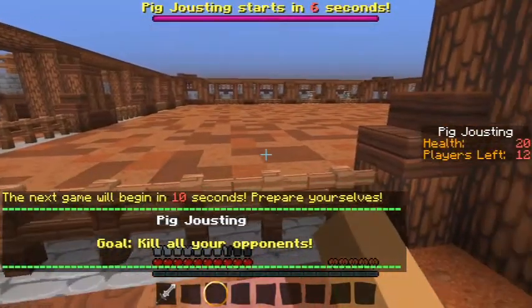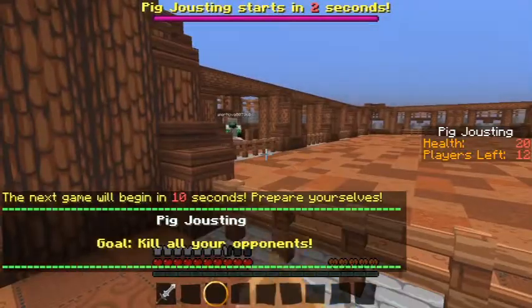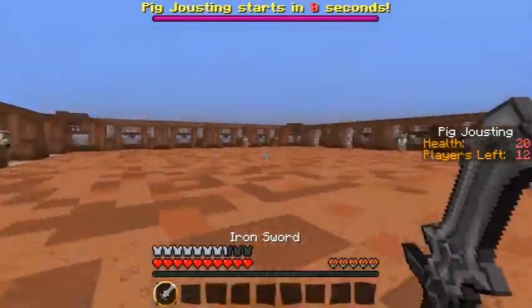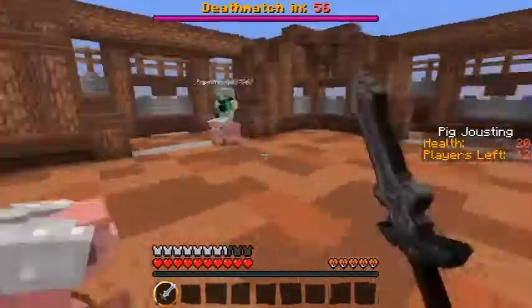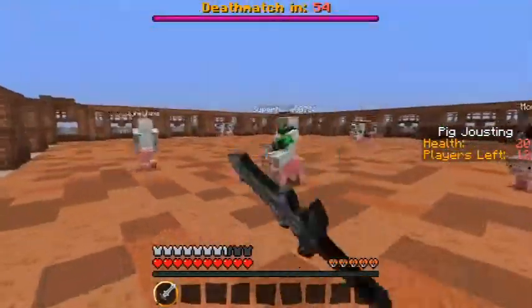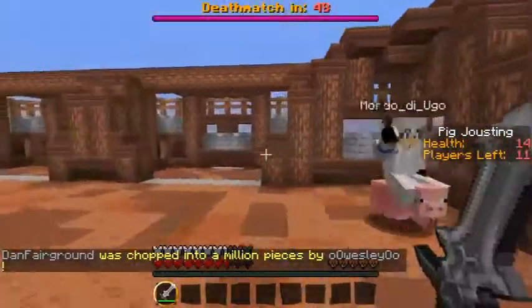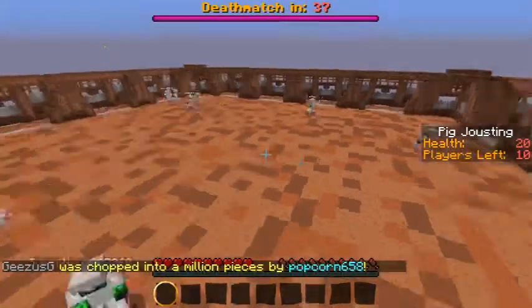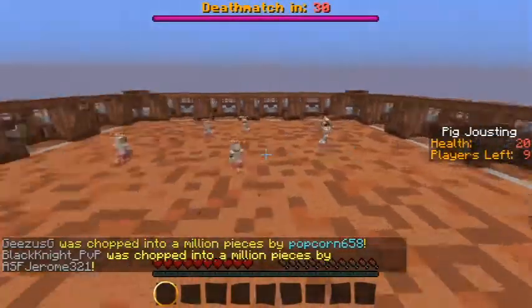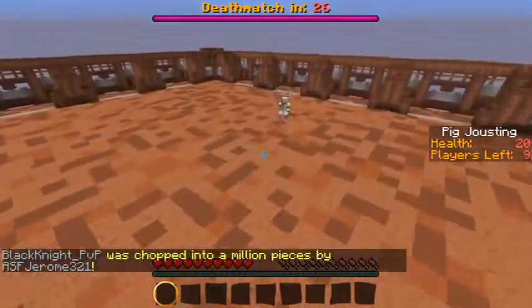What is this? Kill all of your opponents. Are we jousting right now? You die. I'm in an intense battle with two people at the moment. This guy wants to fight me. Who are you? I was having such a good battle with that guy. You know what I noticed? I haven't played a lot of these, actually. I really like that it switches out.